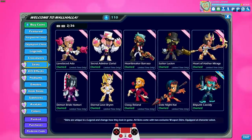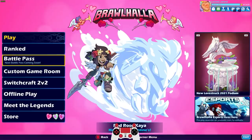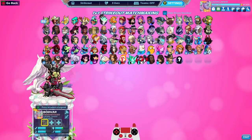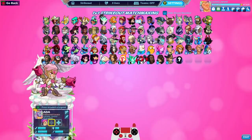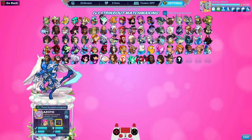So let's go ahead. I think there's too many for me to do one game with one Legend each — it would take too long. So we're going to go ahead and play some Strikeout. The Switchcraft 2v2 is really fun as well, but I prefer 1v1, so Strikeout it is. We're going to start out this time with Lovelace Ada, then Secret Admirer Zaryl — I already got it queued up — and then Heartbreaker Paraza.